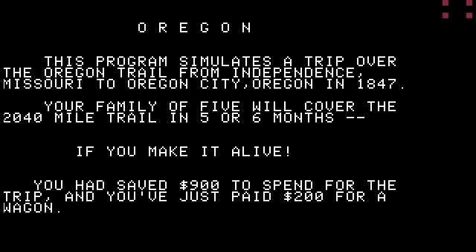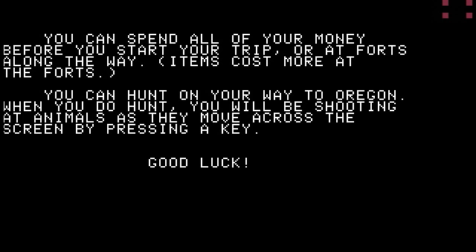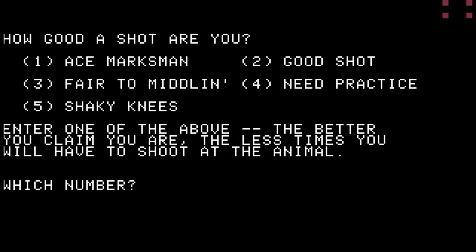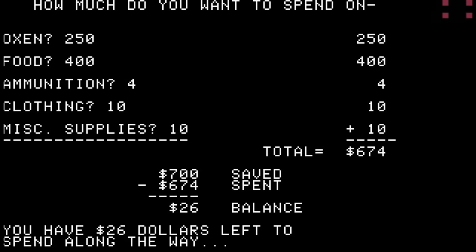You'll notice we only get $900 — actually only $700 after you pay for the wagon. It tells you how much you can spend on everything: $200 to $300 on oxen, whatever you want on food — obviously the more the better — and then ammunition, clothing, and miscellaneous supplies. There are no wagon tongues or axles or anything like that. I'm going to say I'm not a great shot, because I bet this shooting minigame is terrible. We're going to spend $250 on oxen, $400 on food, $4 on ammunition, $10 on clothing, and $10 on miscellaneous supplies. That leaves me with $26. I'll probably have to trade for some more money somewhere down the road.